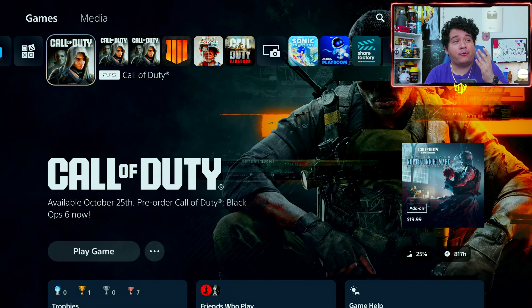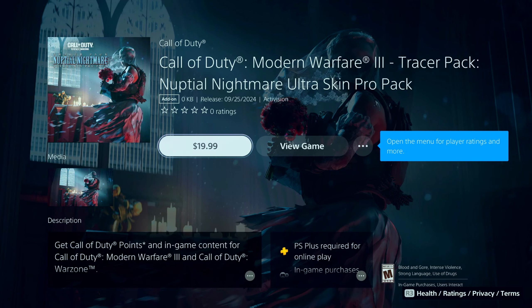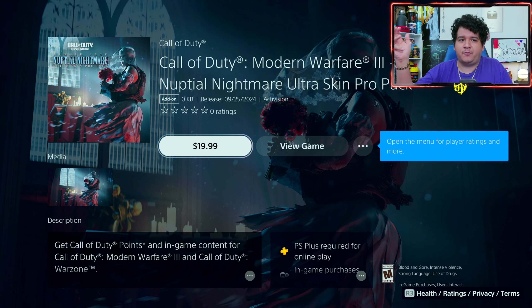As you guys can see, we've got a new Pro Pack bundle to get from your platform store. So right here I'm on the PlayStation Store. You can be on the Xbox Store, the Blizzard Store, Steam Store, and just look up the Tracer Pack Nuptial Nightmare Ultra Skin Pro Pack bundle. If you don't see this bundle in-game, you can just look up Call of Duty Modern Warfare 3 Tracer Pack Nuptial Nightmare Ultra Skin Pro Pack in whatever search bar you're looking for.